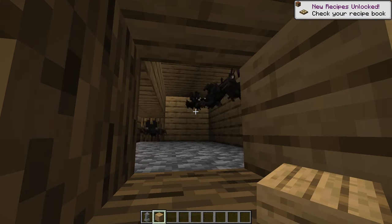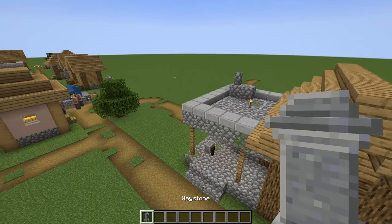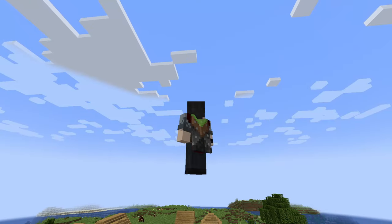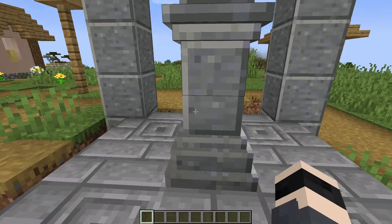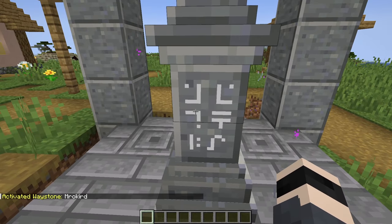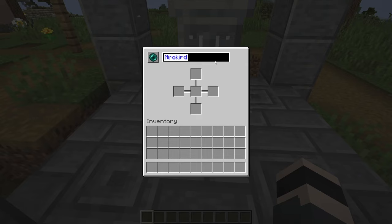Let's go to a normal world and try to locate a waystone. Here we are in the real world, and there is a waystone — it spawns naturally. To activate it you just click on it, and it activates the waystone. This one is called 'Mercury' or whatever the name is. To rename it, you can just click on the book icon and type a new name, like 'My Village.'